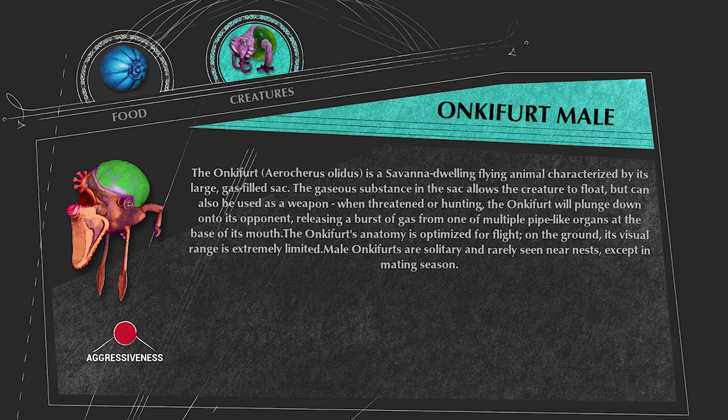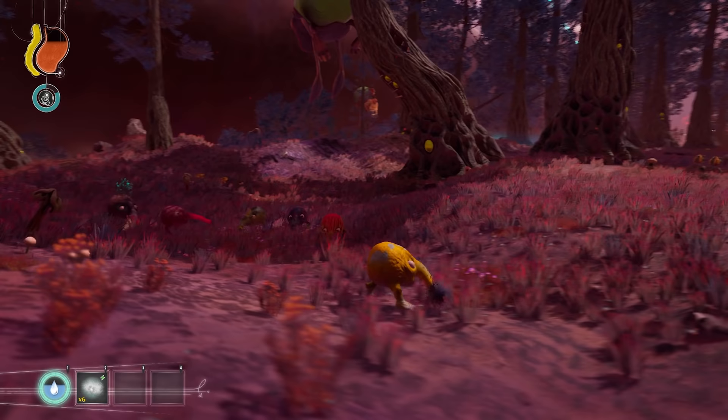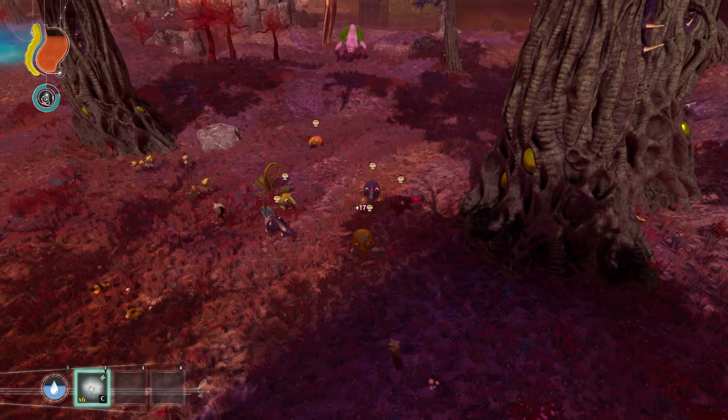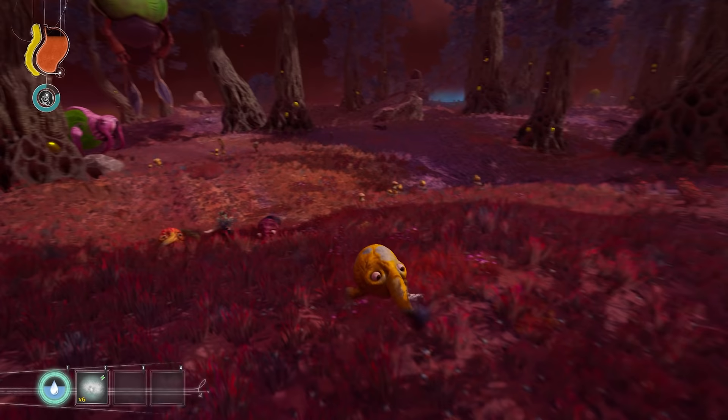Ankyfert Male. The Ankyfert is a medium-sized aerial predator that uses a sack of gas to float. It flies quite slow and is easy to outrun. It scans the Savannah for prey and when it finds some, it will start heading towards the prey. To catch up to its prey a bit faster, it will sometimes release a burst of gas to give it a little speed boost.